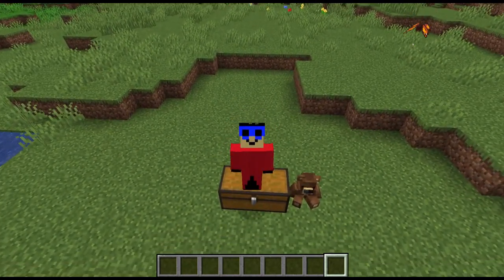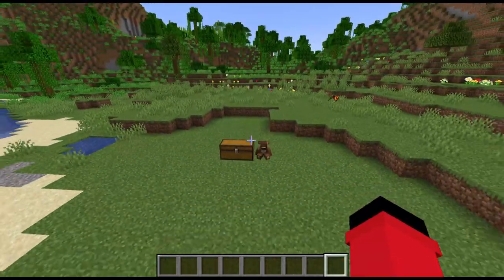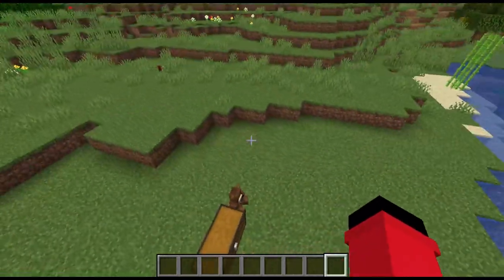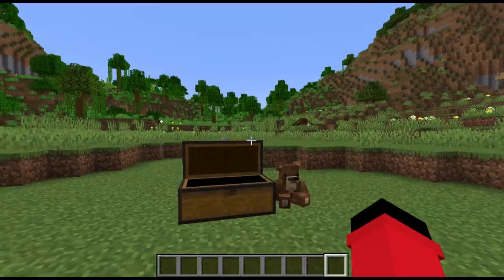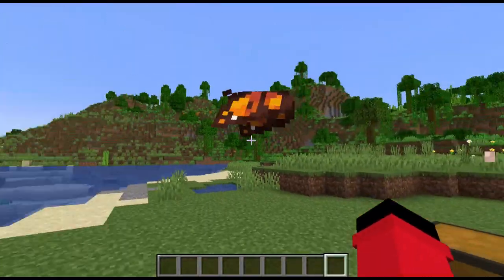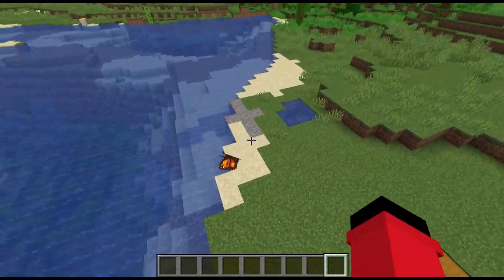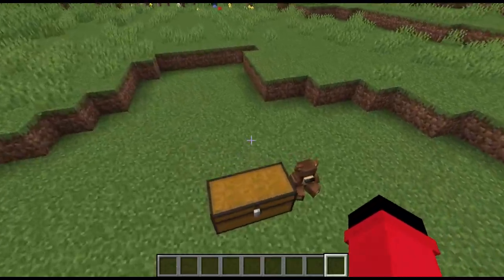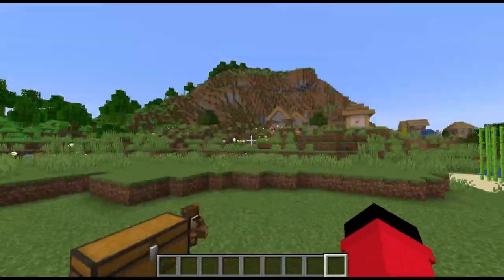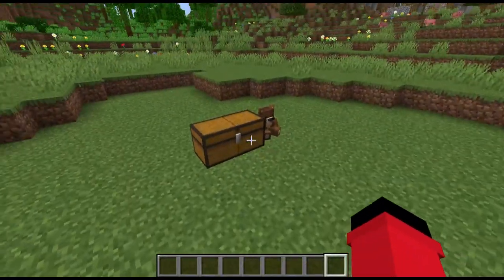Greetings folks, Dunman here, and welcome back to Minecraft Mods. Today we're just gonna chill out. Naturalists is the name of the mod. It's really fun, okay? It just adds in a bunch of real-life animals, and they're really in keeping with Minecraft style - very vanilla, if you want to put it that way. Let's do a very fast intro today, we're just getting right into it.